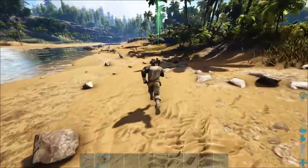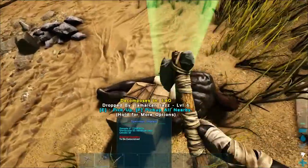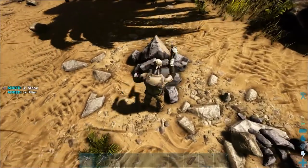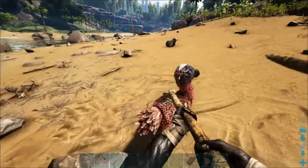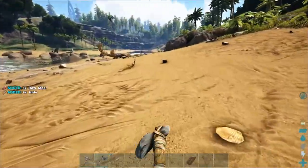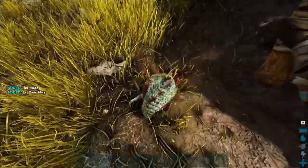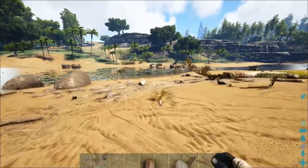Not going to say no to free hide. I notice the difficulty is set to 6, so the max dino level is going to be 180, which is higher than official — I think official is 150 on the Island. It's a little higher, so it's going to make my life a little bit more difficult when I take on the bosses. High risk, high reward.